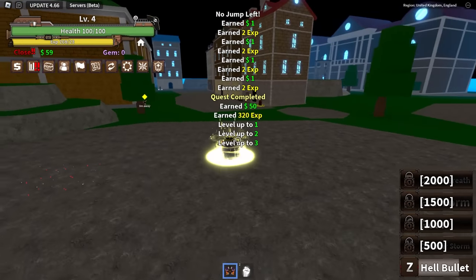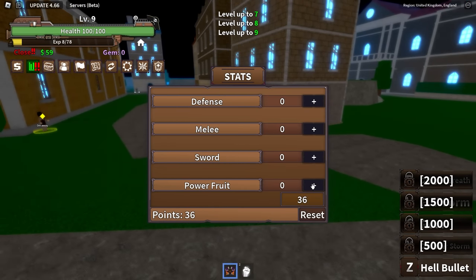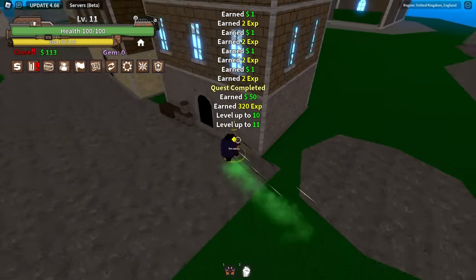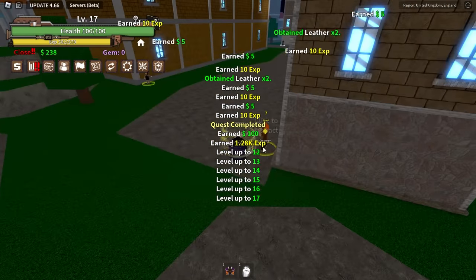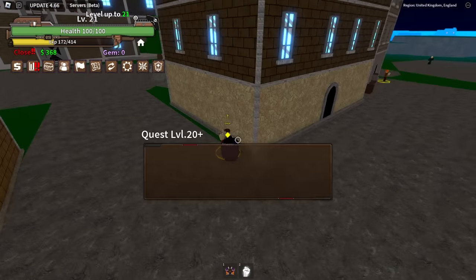We're gonna get to level 9 — two times XP is working. Let's put everything into our fruit and try to lock our first move as fast as possible. We've completed the first quest, onto our second quest. One shot these guys — this fruit is actually super strong already.